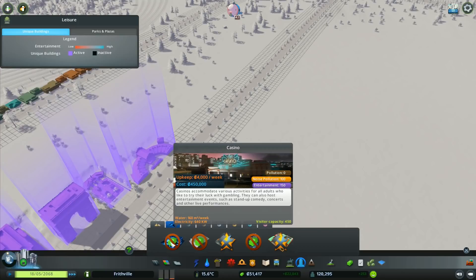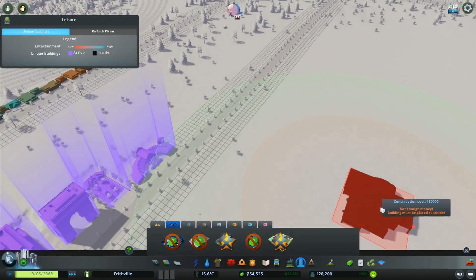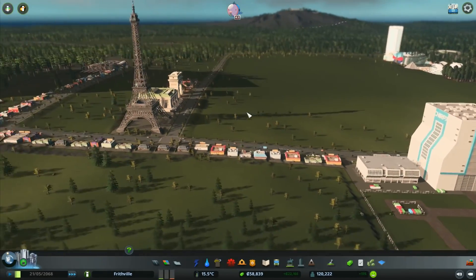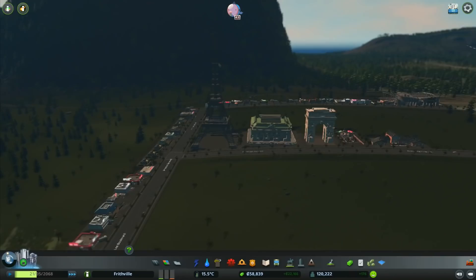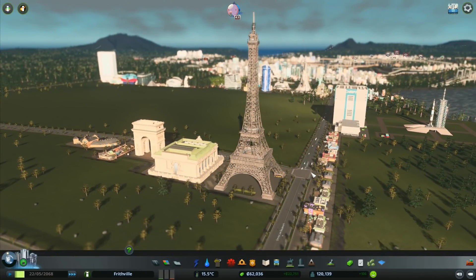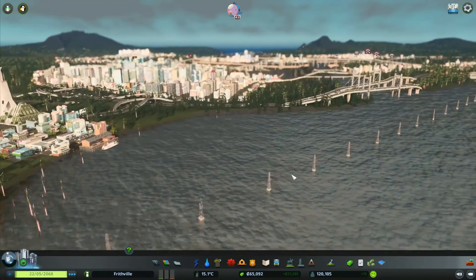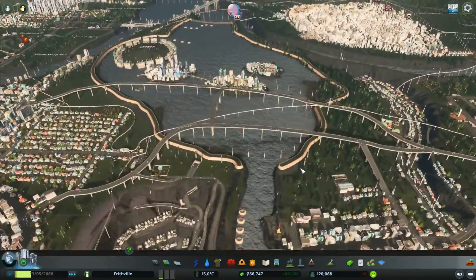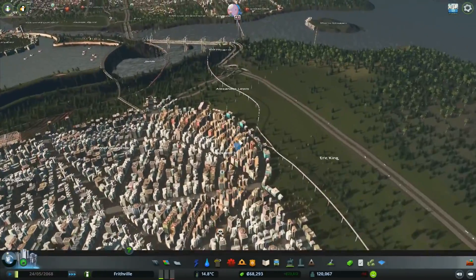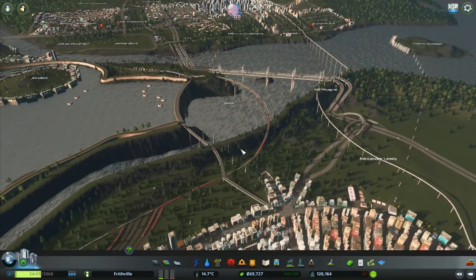Right, that's everything from the landmark section. Then we've got in here the casino - that one is 450,000 and I've only got 50 grand left. I've gone and spent all my money, so we're going to need to wait a little while to get some more cash and then build some more of those. We've also got the sun blocked out by our mountain behind us, which is probably not the best. Now we've got some death happening over here, but our death waves don't really seem to be much of an issue anymore.